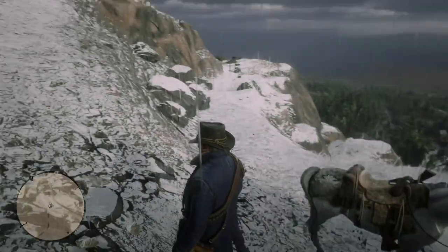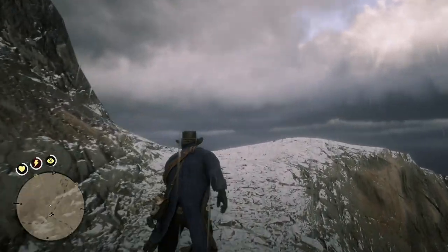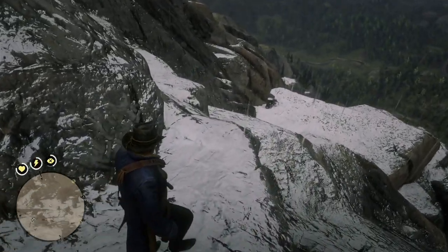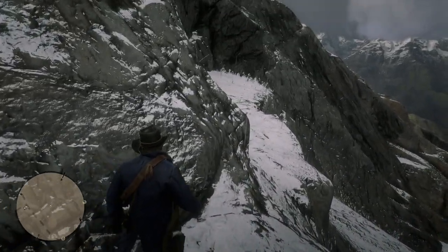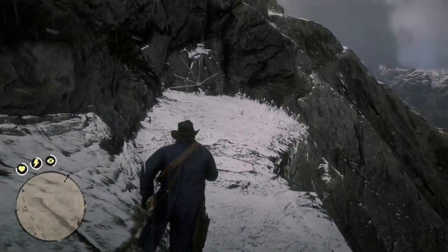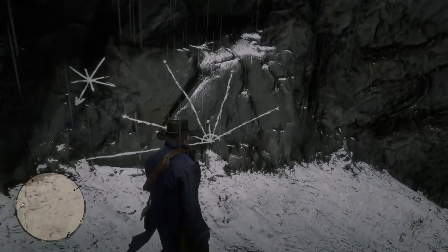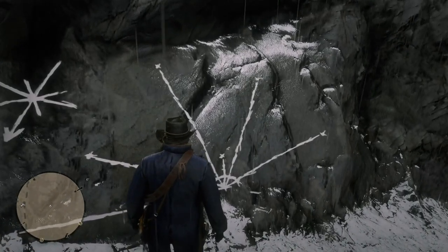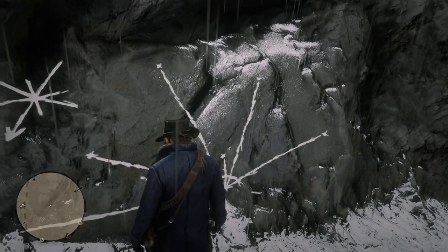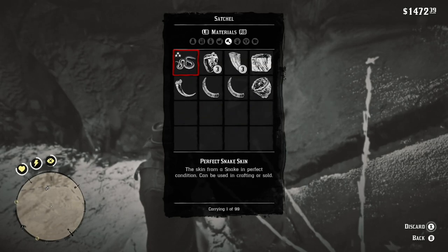When you're on Mount Shan, you kind of have to come up this path and around the edge of the mountain, and you can kind of see the drawing there. You've got to jump over a little chasm, and there's the drawing. It looks like coordinates pointing, and the view you would see — it's just kind of interesting. Arthur doesn't make any note of it, but when you open up the map and take a look at it, it's kind of interesting.